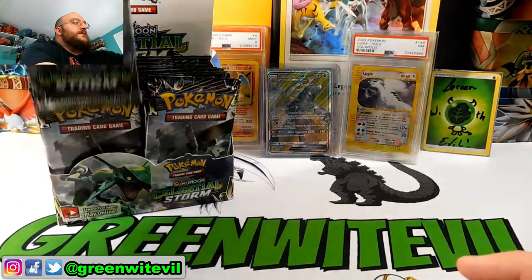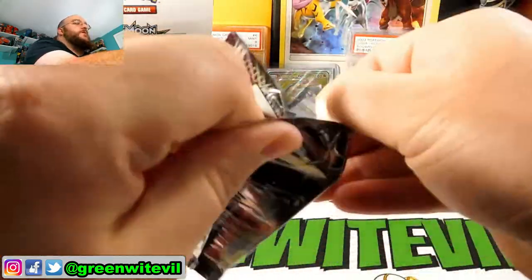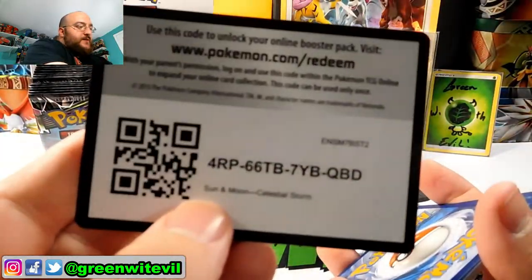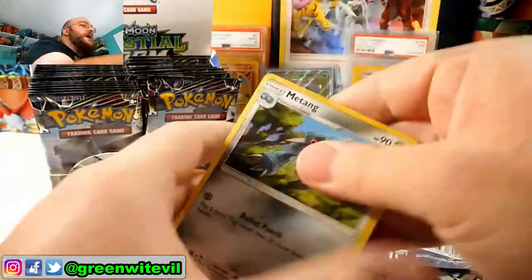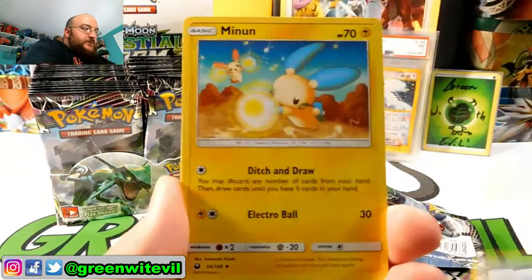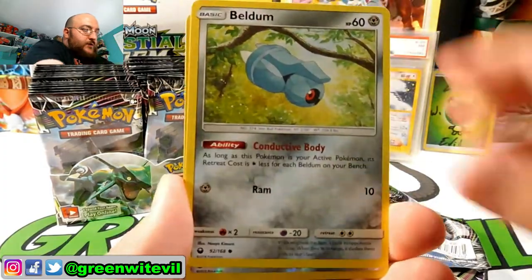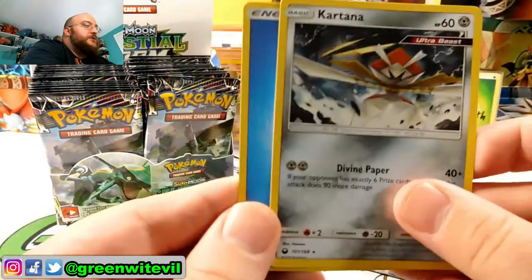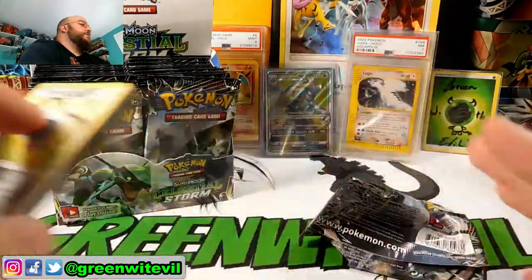Next pack — Rayquaza, the poster boy of this set. Hopefully we can get one, which would be awesome. Code card for you guys. Let me know what you get from the codes. Minim, Torchic, Onyx, Sneasel, Baltoy, Beldum, Reverse Beldum, and a Cartana regular Rare. Keep forgetting to sort my Rares and Energies, which I need to get done.